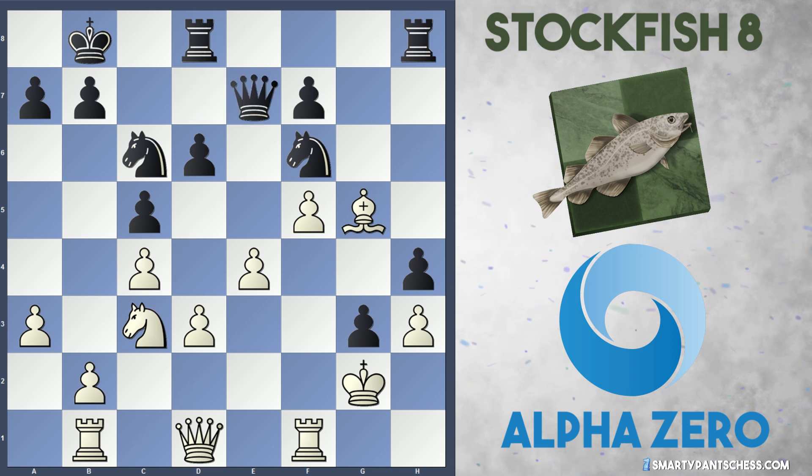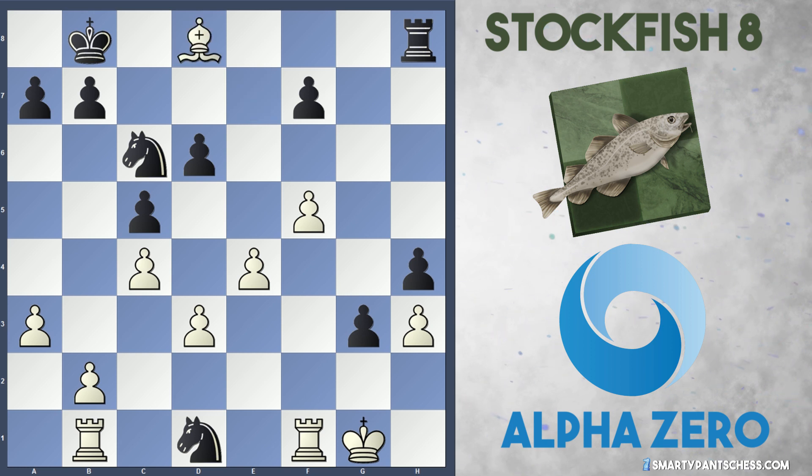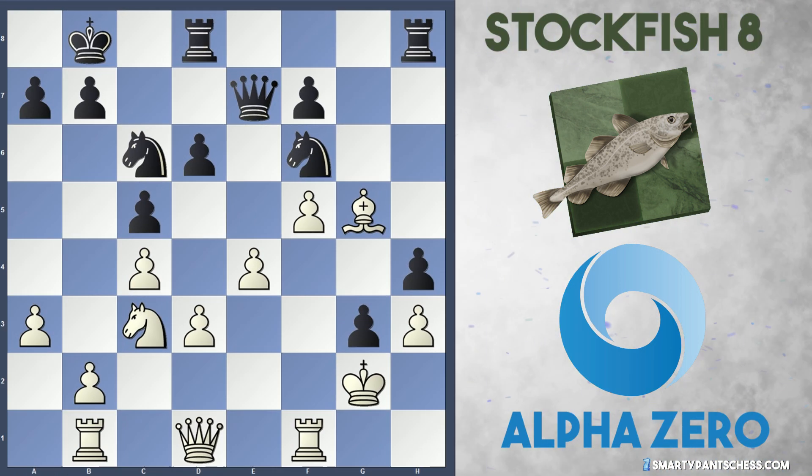For instance, after Queen E7, the most logical move looked like Knight to D5. But actually it's not as strong as I thought, because after Knight takes D5, Bishop takes Queen, there's Knight to E3 check hitting the king and the queen. After King G1, Bishop takes D8, Rook takes D8, Rook takes D1 — it's not very easy for white to win. White's exchange up, but black's got a very strong Knight on C6 which can jump into D5 or E5. The position is relatively blocked and suitable for a knight. So if we go back to Queen E7, actually the best move white can play is Queen to D2, protecting the bishop on G5 and threatening to play Knight to D5.